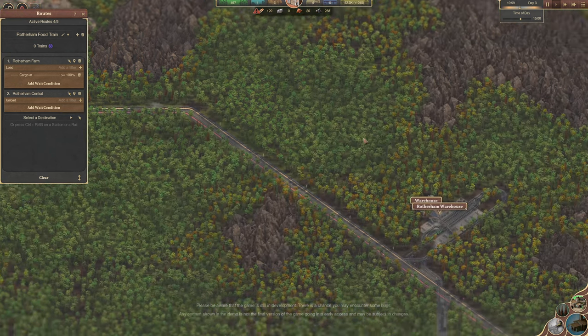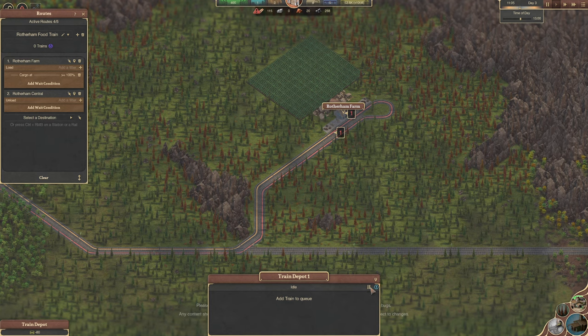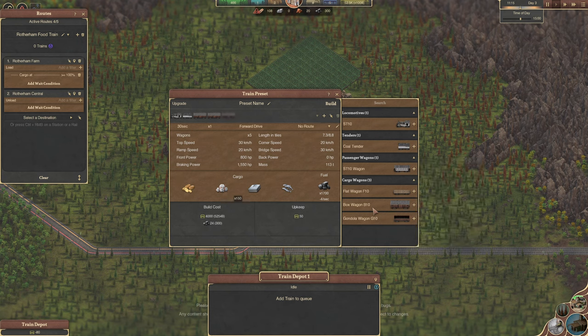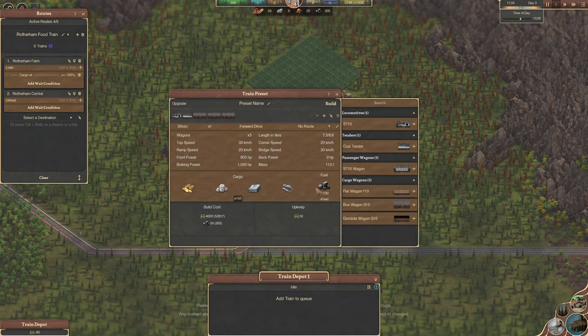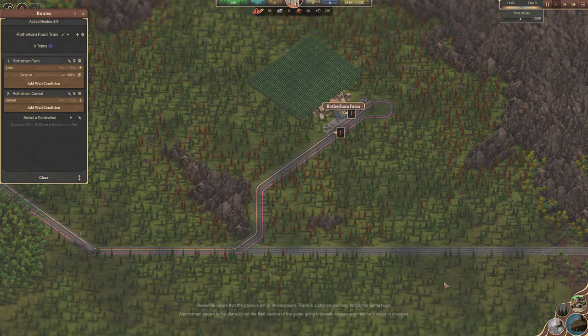I mean, it could be potatoes - I don't know if we actually have to bring any other food. We must be in Ireland because they want potatoes. So we'll just delete you, and we'll have some box wagons - three of them. Oh wow, so what can you actually carry? You can carry potatoes, cotton, clothes, fish. Oh, you can carry fish. Interesting. And coal. You can carry coal. Why can you carry coal? Weird. Build you. You are going to go on the Rotherham Food Train. Oh, it's purple this time.